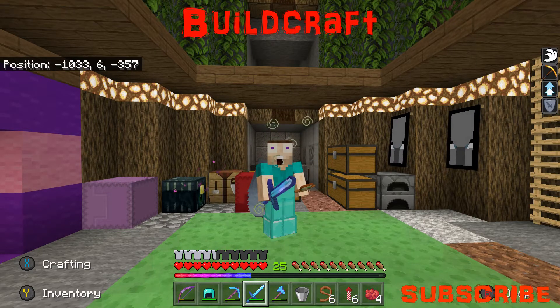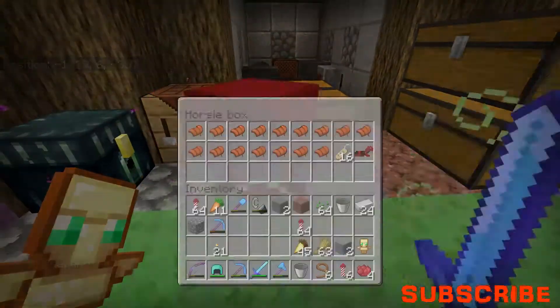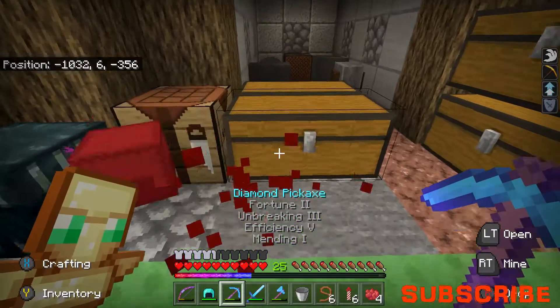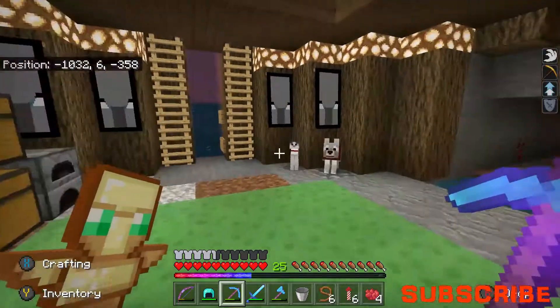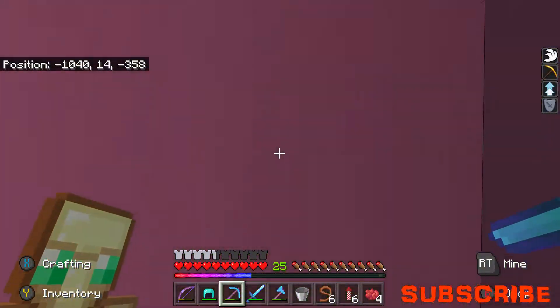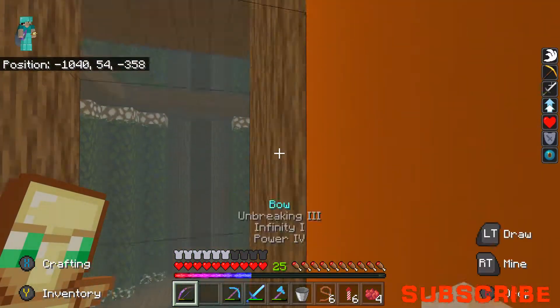Hello everyone, welcome back to another episode of BuildCraft. This one we're going to do something a little bit different today. If you have a look at this box here, this may give you a clue - we're taking a break from the base, we're going into the shopping district to build a horse shop. So we're selling horses now!